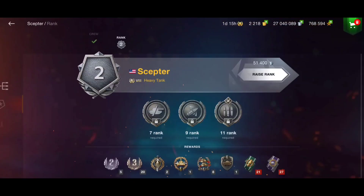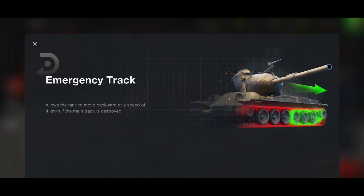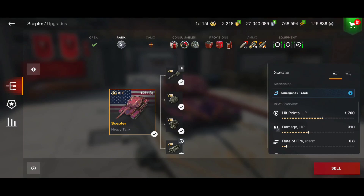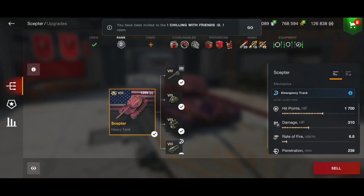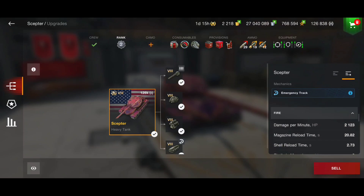We got the Emergency Track System: if your track is broken, your tank is able to move backward at 4 km/h if the main track is destroyed, which is very useful to escape dangerous situations. We got 1.7k hit points using Enhanced Armor. We can deal 310 damage per shot; the intra-clip reload time is 2.7 seconds, and the full magazine reload time is 21 seconds, which will affect your play style a lot.